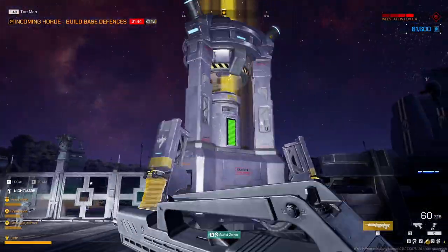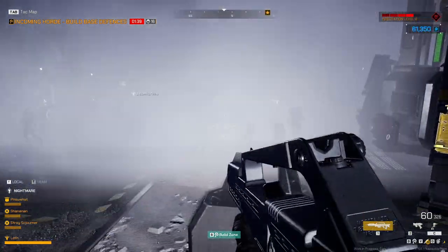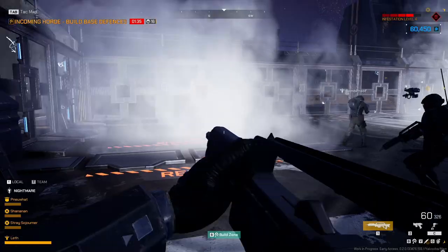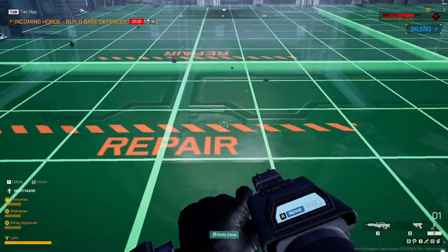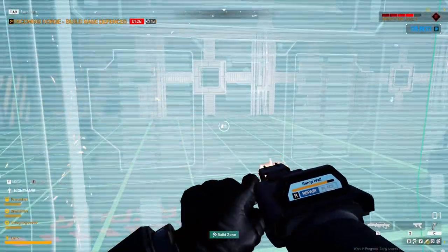Oh, there's a turret up top — how do I get to that? We have resources. Container full. Turrets are ready — incoming horde. Build base defenses. I'm building something. Someone built a wall here — I'm just going to make that. Oh, we got a little ramp here.